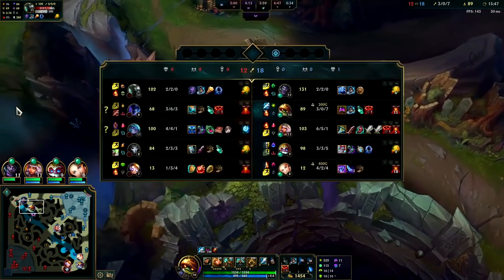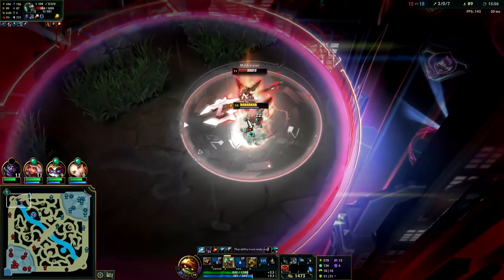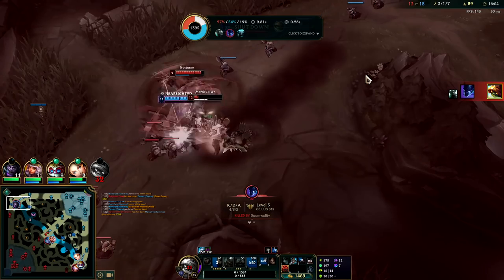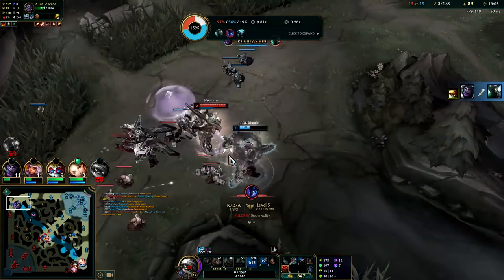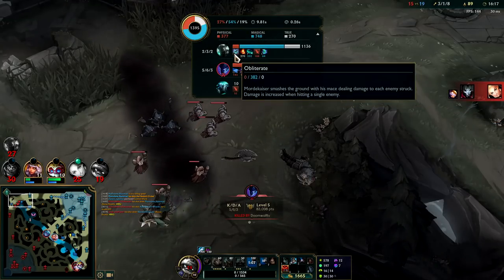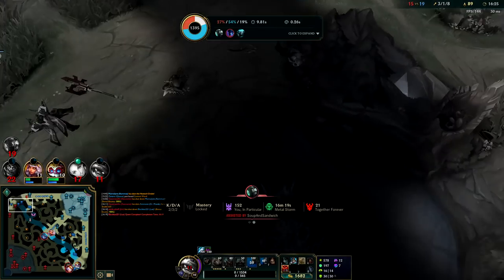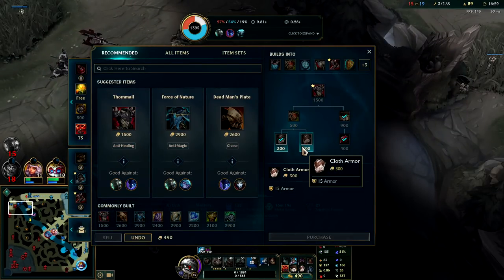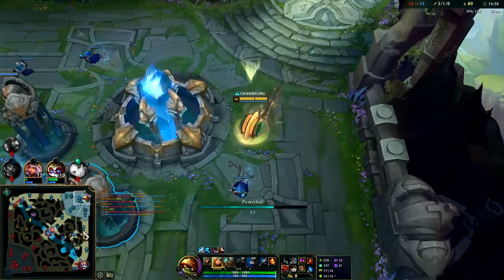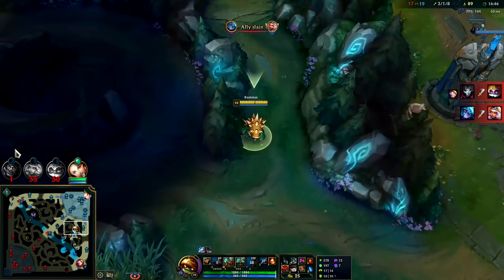Mord's not a full item - we might be able to do this, especially since I'm full item. If he R's me I still have my R to get away. Blue smite E W. Oh yeah - that wasn't worth it. That's exactly what I was worried about. The amount of damage that a partial item Mordekaiser can do to a double magic resist Rammus sitting on 50 magic resist is just so yucky. Let that be a lesson - no matter how far behind a Mordekaiser is, absolutely don't even think about ganking him.